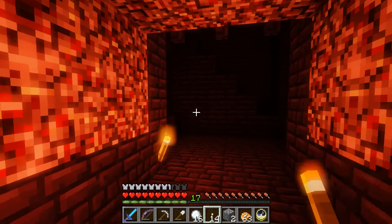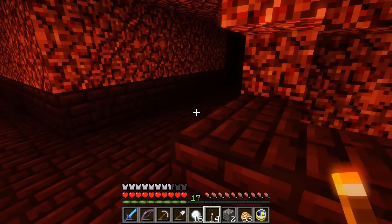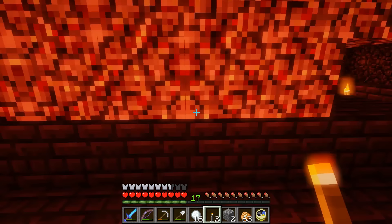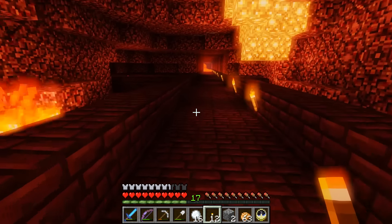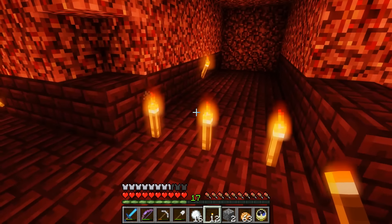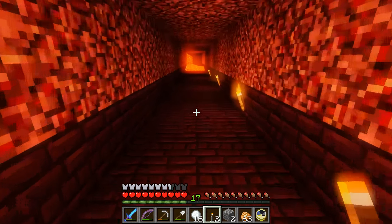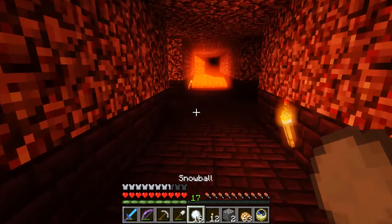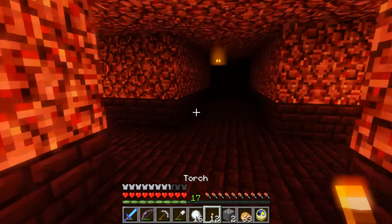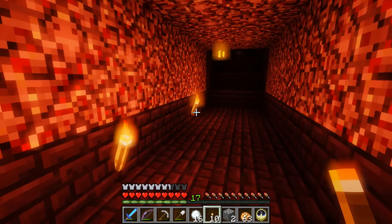Well, not end portals, sorry, but there's stairways — I don't know what it's leading to. I like to just know where we are. Let's go — we turn left and then we're back the way we came. That blaze is still hanging out. Let's just go up here, shall we? Oh, that's a blaze spawner right there! So this is some bad juju.